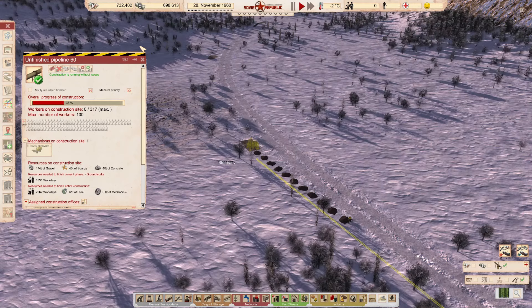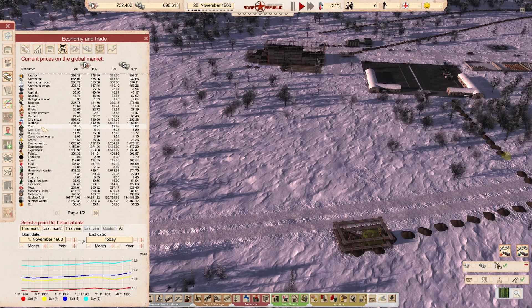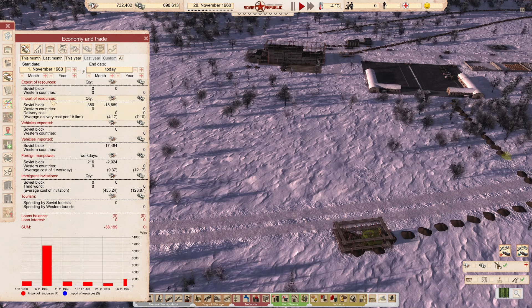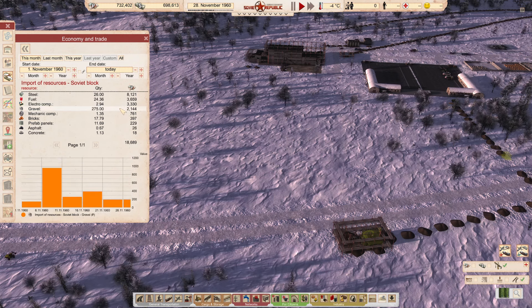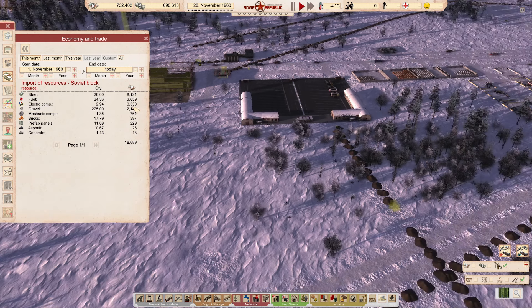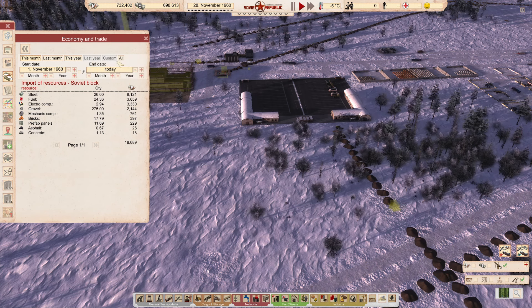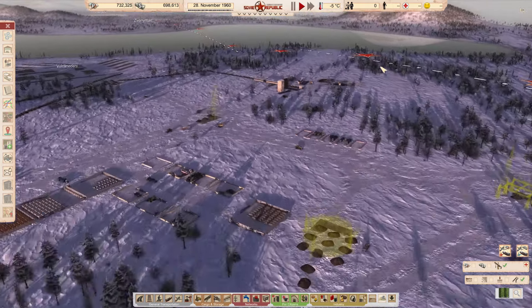Last episode we determined that our gravel was just absurd for imports. Looking here at vehicle imports and import of resources from the Soviet bloc - steel at 26 which adds up to about 8,000, but then also gravel at 2,000. So if we can get rid of that, that'd be great - at least one of our expenses out the door. We can feel a little bit better because that's 2,000 rubles - or whatever the currency is called.